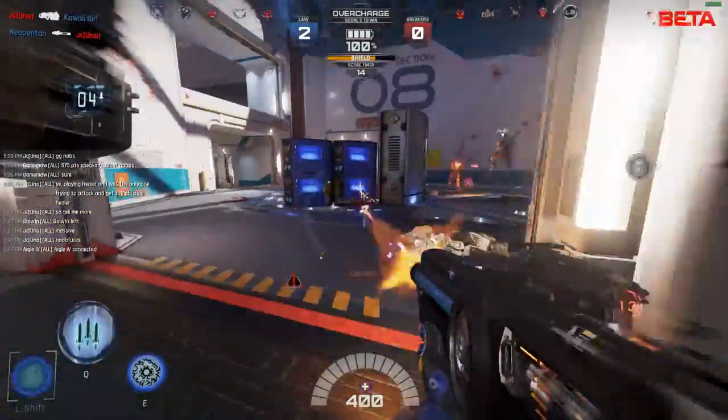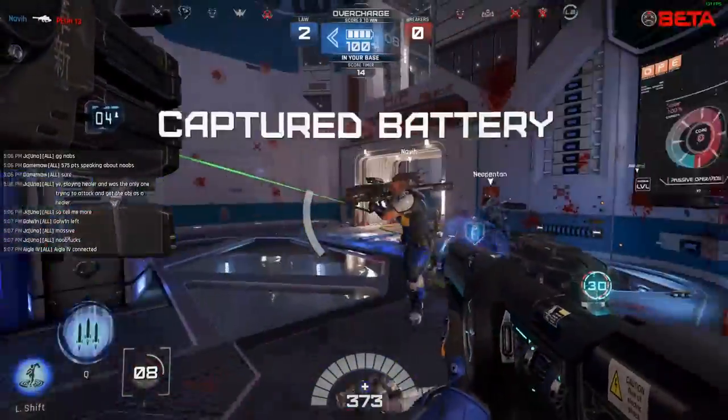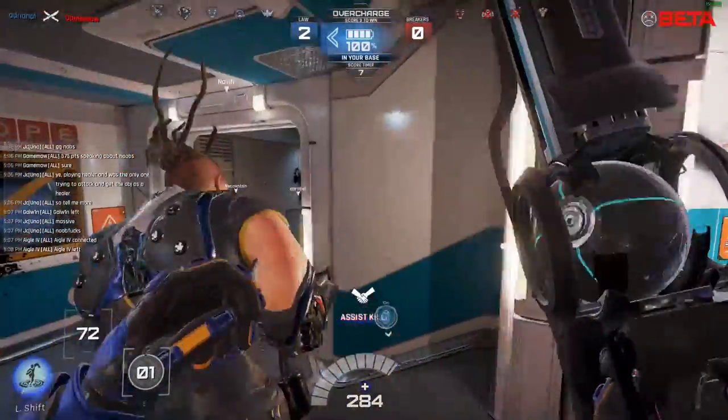In Lawbreakers you have two sides: either Law or Breakers. When it comes to the Enforcer character, you're either playing as a dude called Quintaro, which is the Breaker character, or Axel, which is the Law character.